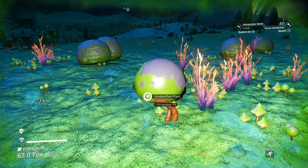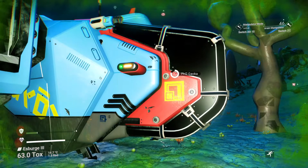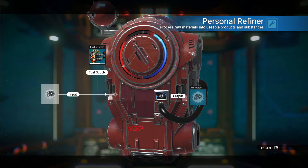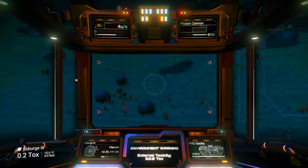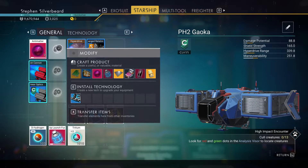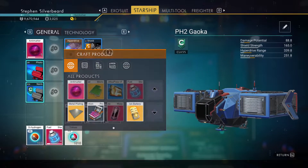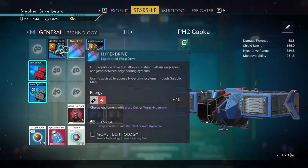I'm going to walk my way back to the ship. While I was walking back, the refiner finished what it was doing so another 255 chromatic metal. I think we're okay for the moment. What I need now to install this is three more antimatter - we should be able to make three of those and install the launch ship recharger. That's going to be brilliant because it means we can now keep the fuel recharging.